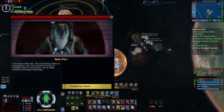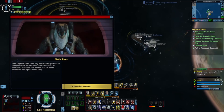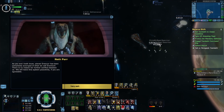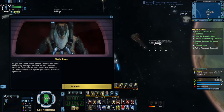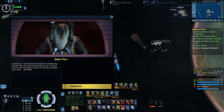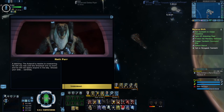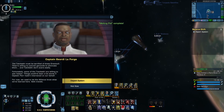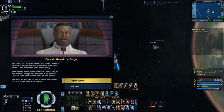I am Captain Red Parr. My commanding officer is incapacitated and I have assumed control of the enemy forces in this sector. As you and I both know, planet Draenur has been completely scourged of what we call Dransuli. There is no reason for further conflict between us — we will leave this system peacefully, if you are agreeable. A warning: Autark's resolve is unwavering. He will not rest until the Dransuli are no more, and he will not spare anyone in his way. Choose your side carefully. Zinkethi must be terrified of these Dransuli — they're willing to commit genocide to eliminate them, and Zinkethi don't scare easily. Fortunately, some of the Zinkethi are willing to see reason. Things could have been a lot worse if Captain Parr hadn't intervened on our behalf. For now, we need to let the Alliance know what we've learned here. Safe travels.